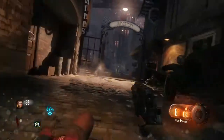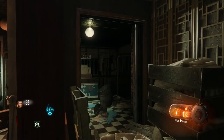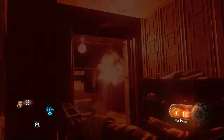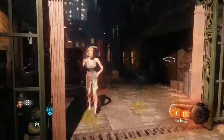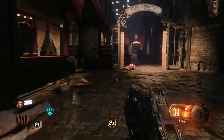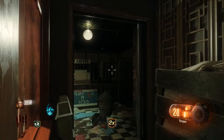The first Easter egg is a cheeky little Mob of the Dead reference. Come up to the laundry window right next to spawn and you can see a piece of paper stuck to some clothes. Cook a grenade and chuck it at the paper making sure it explodes right next to it. This can be a little difficult but once done correctly the paper will land on a box and can be picked up giving you 500 points.